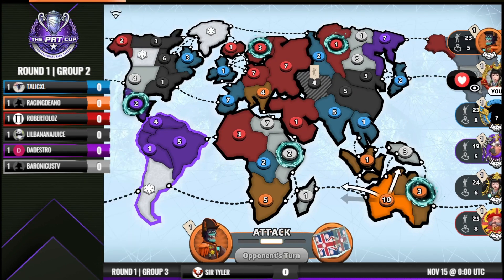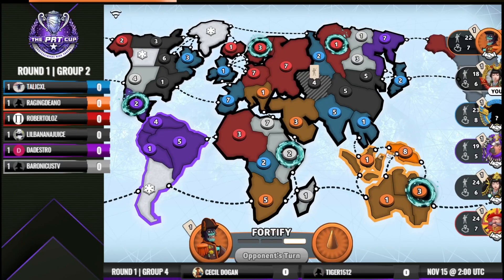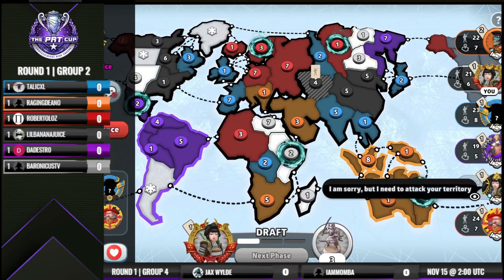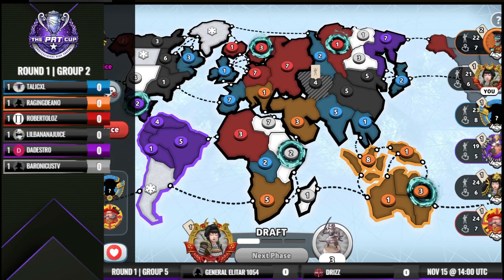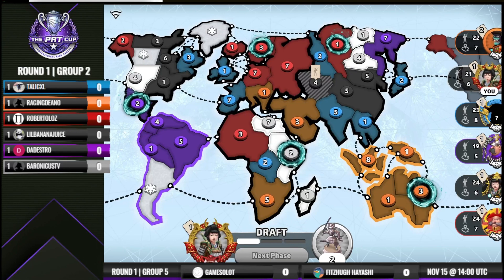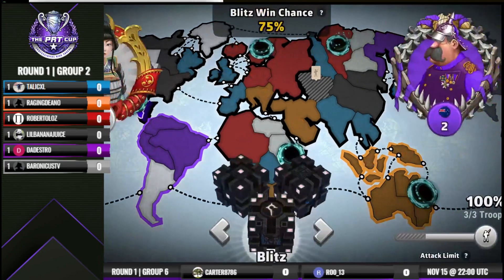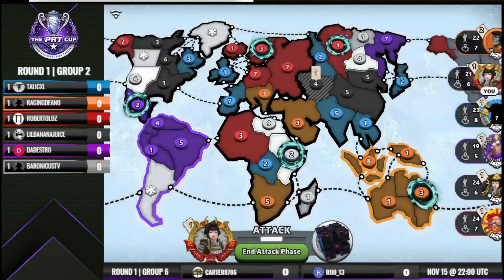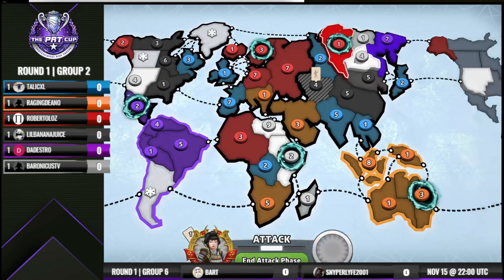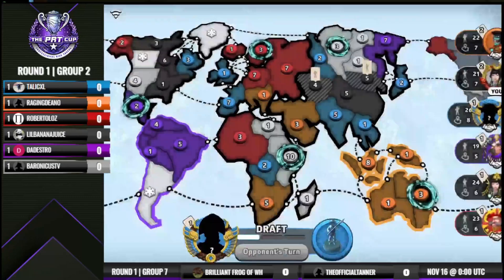Baronicus did not use his three in New Guinea. Dino's just going to go ahead and smack that and move out, then defends from Indonesia. Baronicus is going to continue working on Africa. Dino did not move out of Africa — presumably because Baronicus didn't spend his three in New Guinea. It looks like Baronicus is spreading out some of his troops, but if I'm Baronicus, I go for Africa as soon as possible. He's trying to get his four out of Eastern Europe, asking Dedestro to move his two out of the way from the portal.